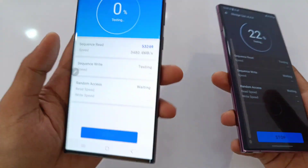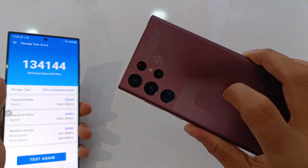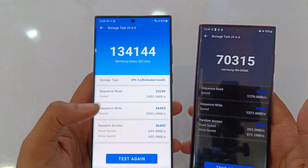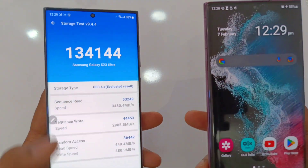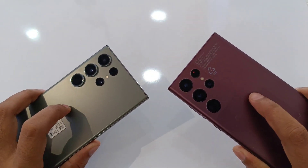Let's quickly check the storage test also. UFS 4 and LPDDR 5X versus UFS 3.1 and LPDDR 5. You can see 70k versus 1,34,000 on the Galaxy S23 Ultra, and the S22 Ultra with the 70k score. So definitely it's a huge win for the Galaxy S23 Ultra.